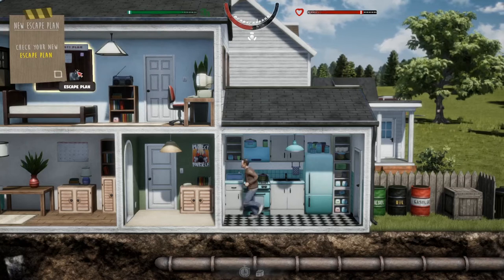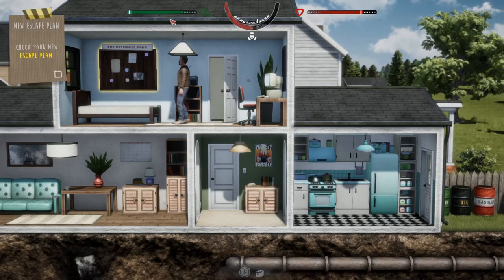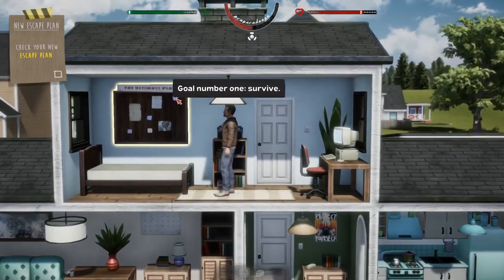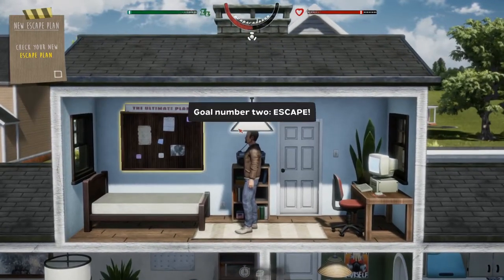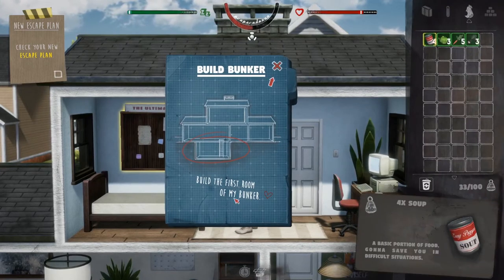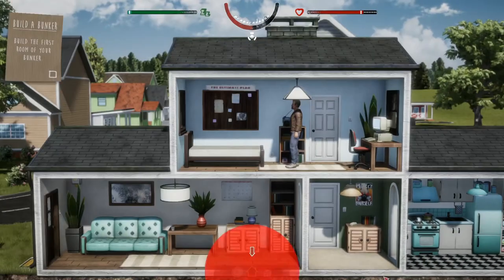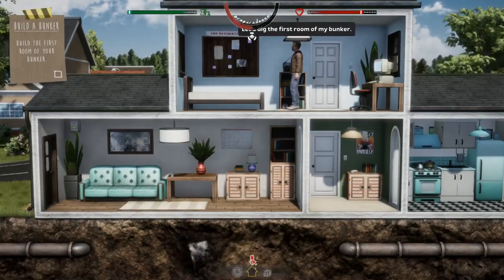I've got to go to the thing - run up there. I'm sure I probably shouldn't use my stamina on the green bar there, but anyway. Objectives are: survive, number two - escape. Build your first room of your bunker. So we go down here, don't we? Can we zoom out? There we go, that's a bit easier.